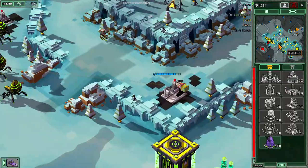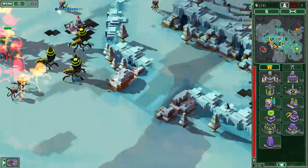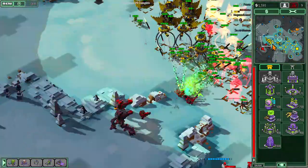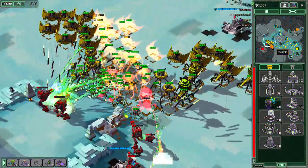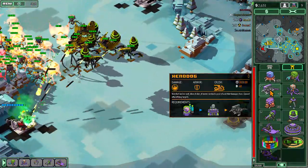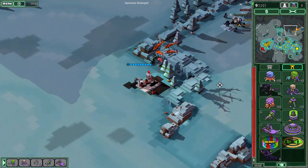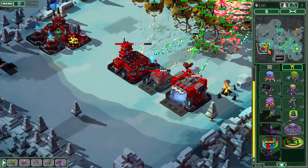Harvester under attack. Destroyer pick complete. Constructing. Harvester under attack. Harvester destroyed. Motivator complete.